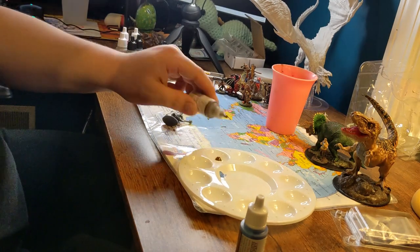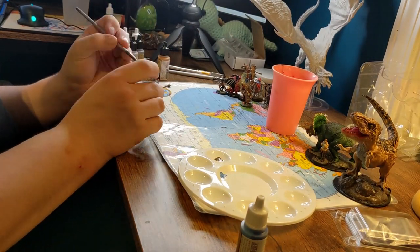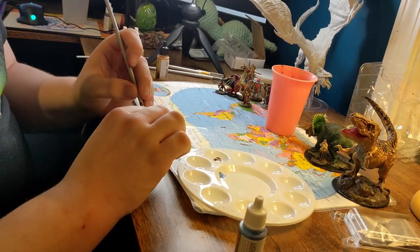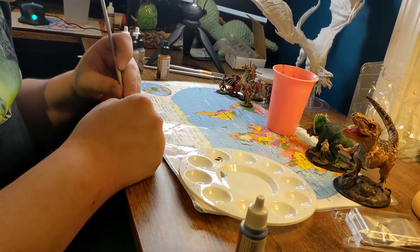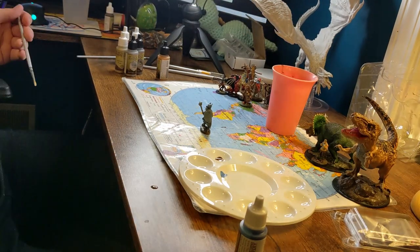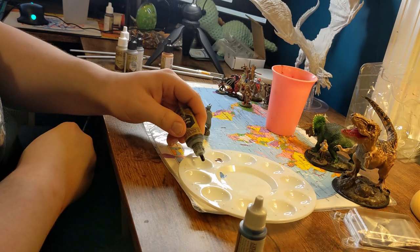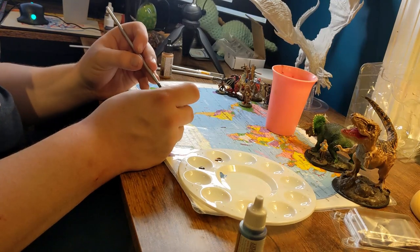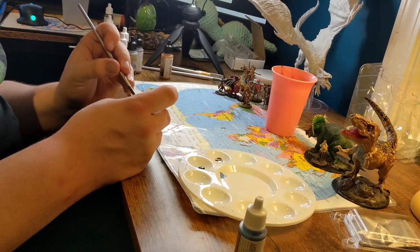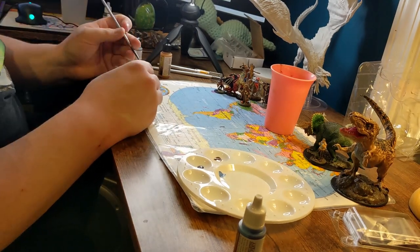Langdedrosa — I believe that's his name — is a character I kept, and this is him. My party is going to face off against him and probably end him. I really like the shield and ended up incorporating it as a magic item that they are probably going to take from him. Like I said, I did not prime this. I don't think this is the first Bones miniature I've painted — I might have painted the cavalry one before, but I primed that — so I'm not sure what I was doing.